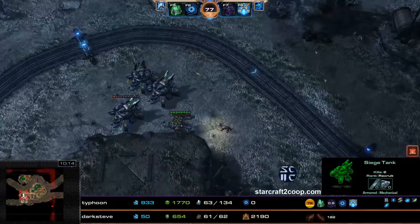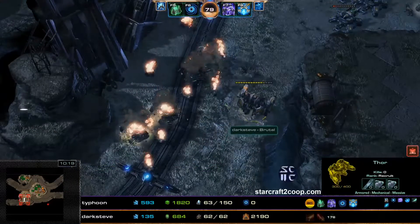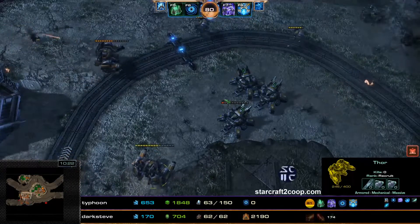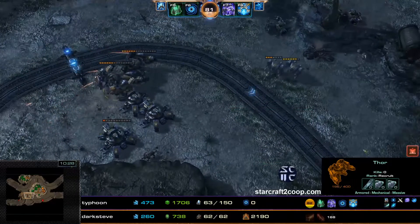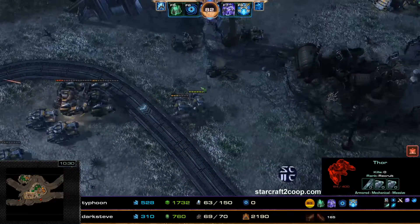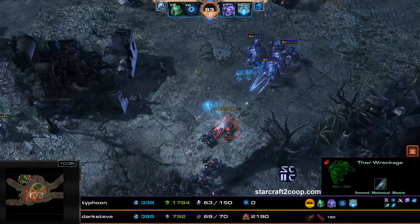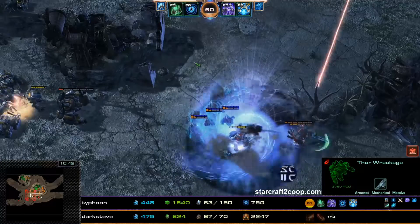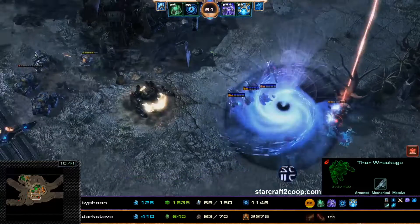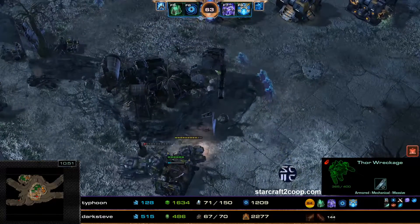I want to talk about Swan's usage of Thors here. Thors are not really that great — you are dealing with a ground composition, and this is a perfect scenario for just going mass Siege Tanks. Just keep making Siege Tanks, max out on Siege Tanks, and bring a bunch of Hercules transports. You can deal a lot of damage to the trains and completely destroy the attack waves. Thors are just not the right call here.